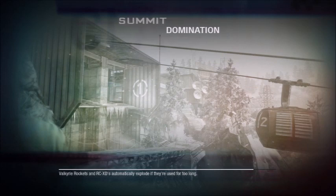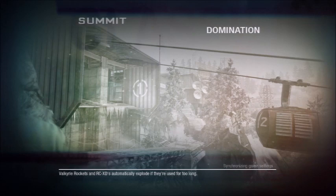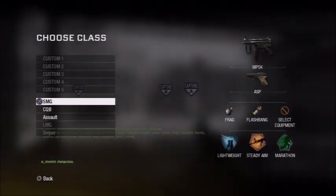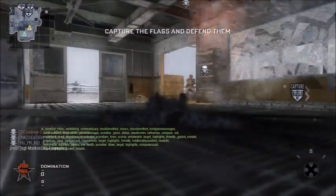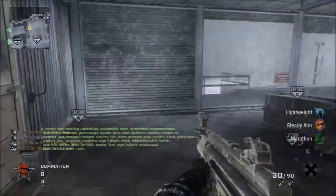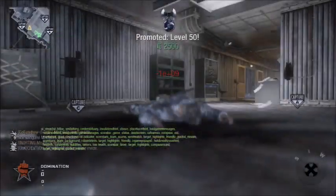Once the game loads up, you'll notice the text has come back. Pick any class you have, and as soon as you get into the game you want to pull out a grenade and blow yourself up, or jump off a cliff or something. As you can see, when you jump off a cliff you'll get red text saying 'Negative 1 E plus 09,' and when you see that, you know it worked. All you want to do is kill yourself any which way possible three times, and once you do that you will be level 50.